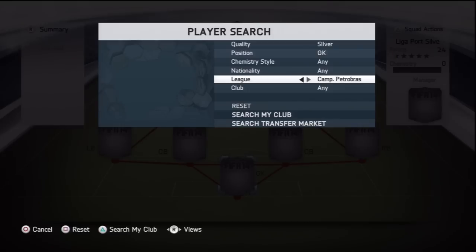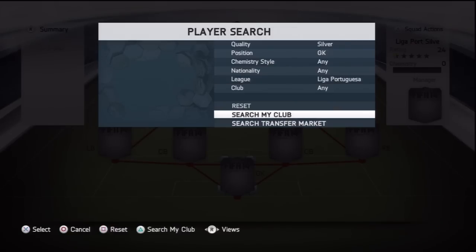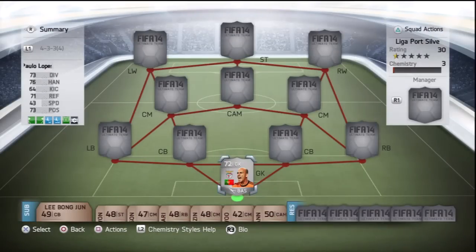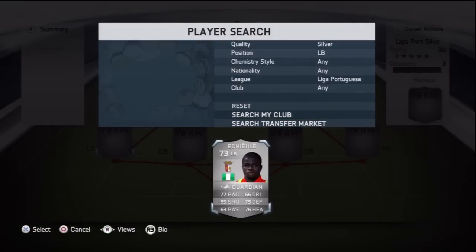We set in the parameters, which is Liga Portuguesa, and get onto it. In goal today we do have Paolo Lopez. This guy is very decent: 73 diving, 76 handling, 71 reflexes and 73 positioning. He's only going to cost you 500 coins, so you can't really complain. He will do the job for you in net.